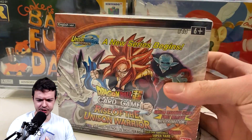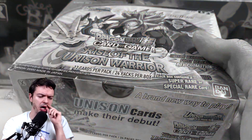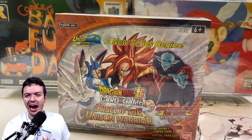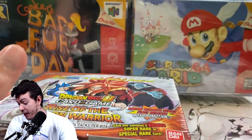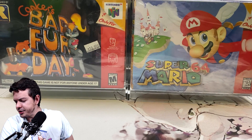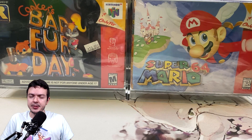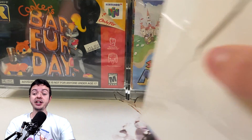It's that time again — time to open packs, get excited, and yell. Rise of the Unison Warrior is the most recent set in the DBS TCG. I love this set because the boxes are now way more fun to open — you get two SPRs guaranteed per box, and right off the bat when you open the box, there's a box popper on top which could potentially be an SPR.